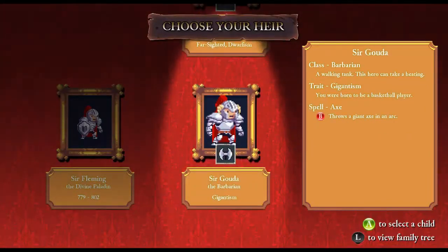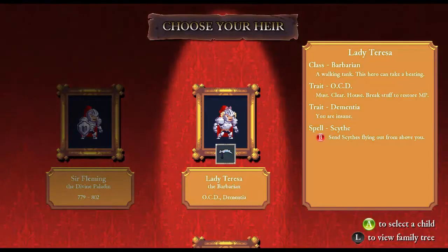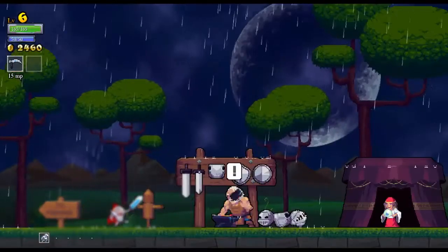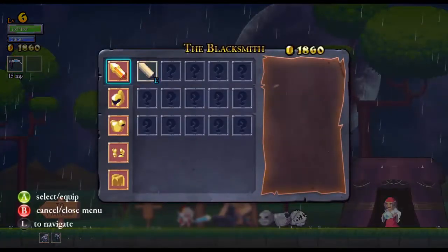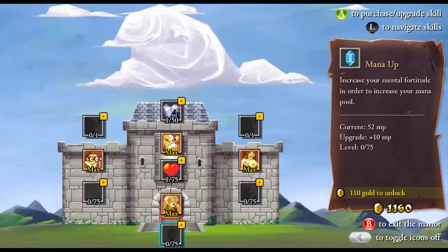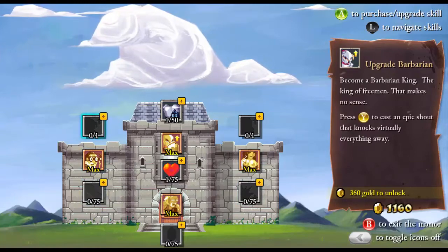Next character options: Gigantism, Farsighted, Farsighted, Dwarfism, Dementia, OCD — and we want to be a dwarf. We'll be a barbarian dwarf. So first things first: yes, we're blind up close. Let's get the double jump — I keep saying triple jump. Now we've got the basics: double jump and dash. Very handy. Let's spend money on getting the sword, the chest plate for armor, the extra HP from helmets, and the gauntlets. We still have a decent amount of cash.